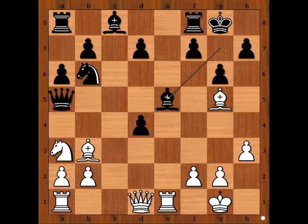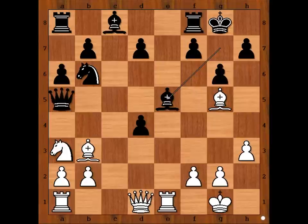All black has to do is develop his other pieces, exchange them with white's pieces, and enter the endgame. Is that an easy task? Let's have a look. White to move — what would you do?